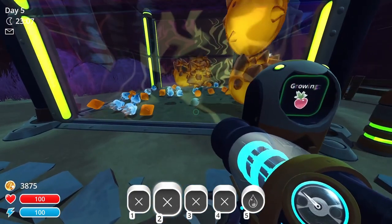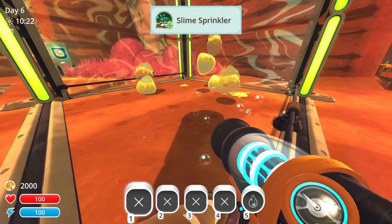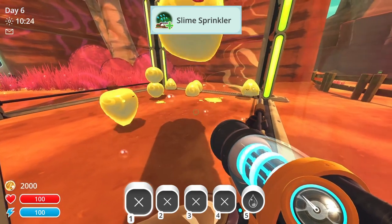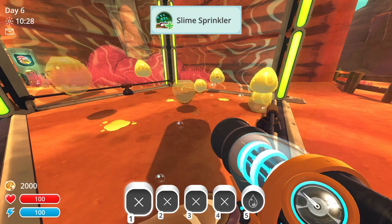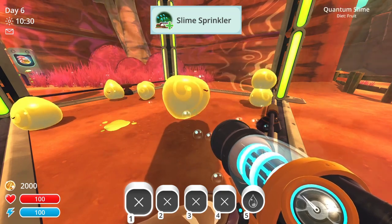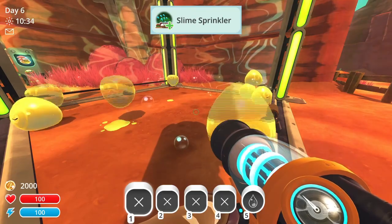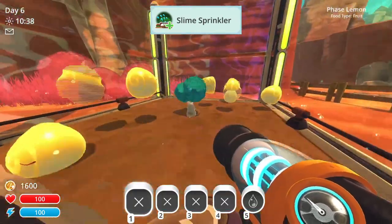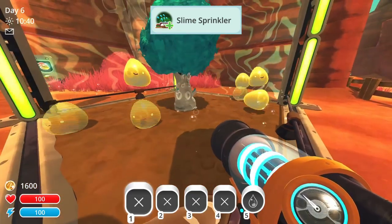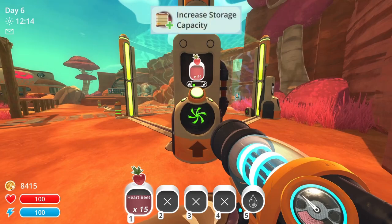Moving on to the Slime Sprinkler, this upgrade costs 750 new bucks, and adds a sprinkler inside the corral that will spray water. Water does decrease slime's agitation, so if you're ranching things like Quantum Slimes, this can help prevent them from teleporting. The sprinkler also waters any crops in the internal garden, decreasing the time it takes between harvests.